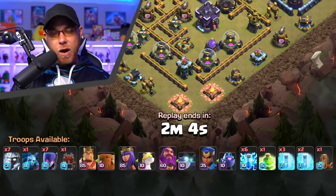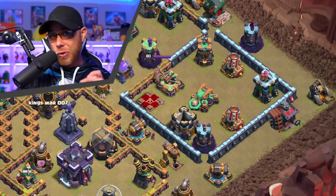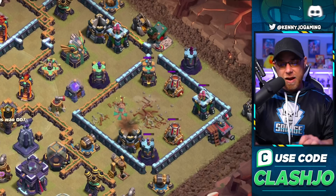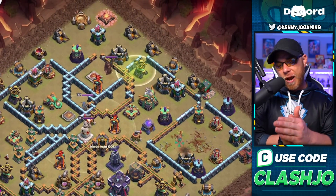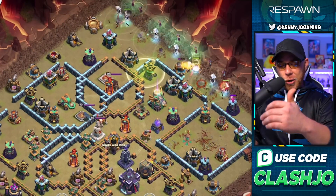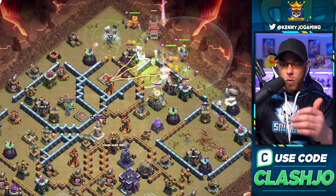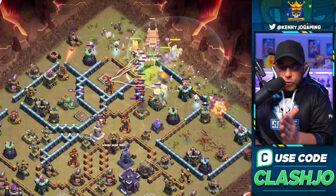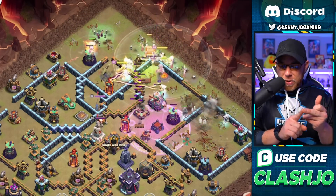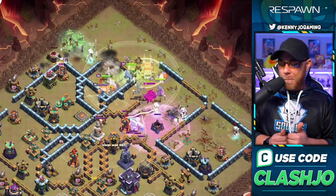We're going to see a trend here with the destruction of the Scatter Shot and the ground-set Expo using the Earthquake Spell as well as those level 10 Lightning Spells — beautiful, goodbye. Then he's going to drop a Jump Spell up top and spread out those Electro Titans as well as the witches to back them up, dropping the Archer Queen with the Unicorn in tow, as well as the Grand Warden and the Owl. The Log Launcher pathing through the center of the base, doing damage to the Eagle Artillery and the Expo, then traveling forward to do damage to the Monolith as well.